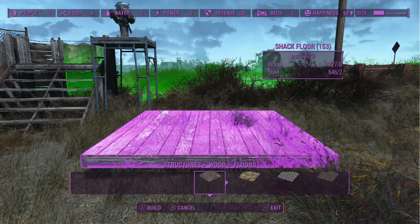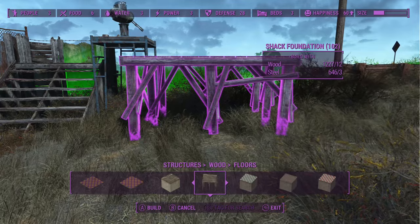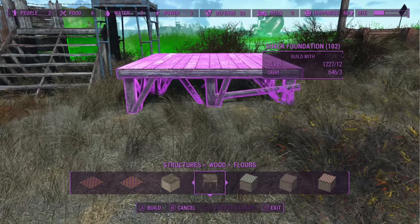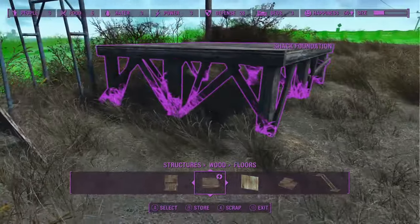I'm going to start just like I did with my other builds. I mentioned in the last episode that I wanted all of my foundations to be kind of like this shack flooring with an almost pier-style look to it.